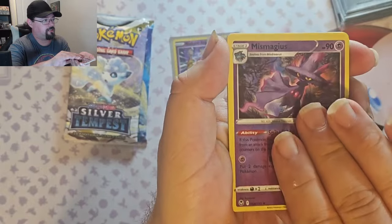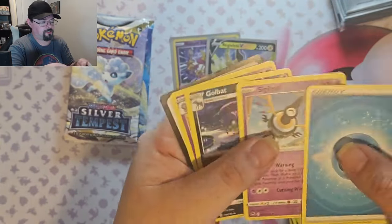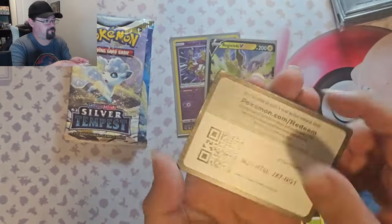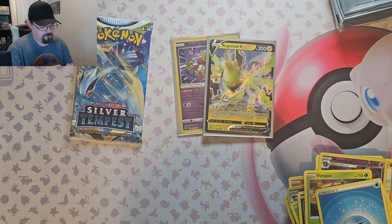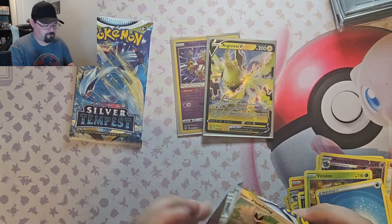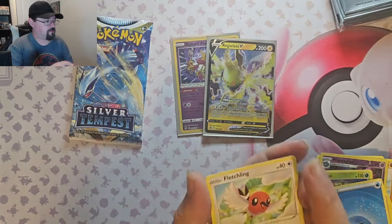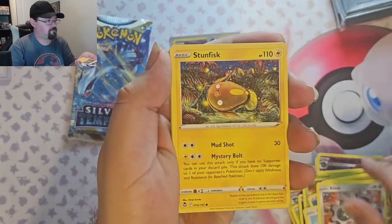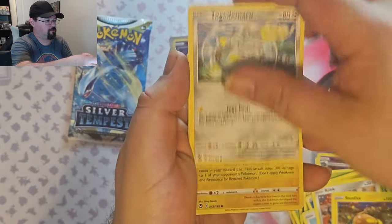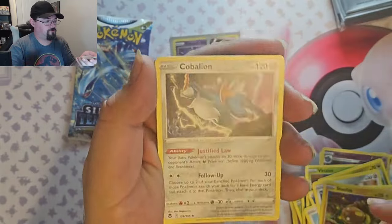Reverse Mismagius and we've got Verizia Non-Foil. Reverse Stun Fisk and a Non-Foil Cobalion.